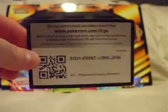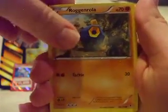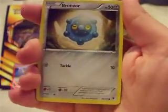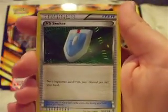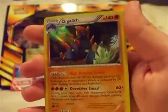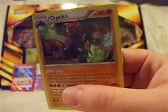Here's the code card. Roggenrola, Karrablast, Dino? — as in dinosaur — Bronzor, Krabby, Robo Substitute, Versus Seeker, Boldore, Finneon — that's the Reverse Holo — and Gigalith Holo. We got the whole Roggenrola line in that package. Sweet.